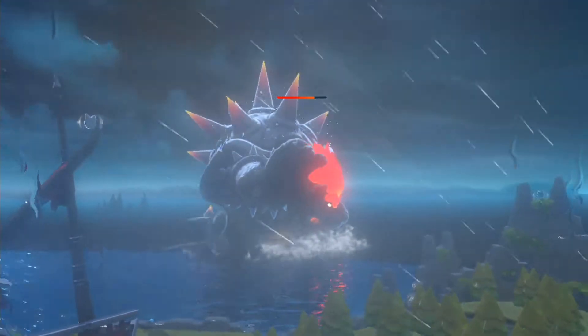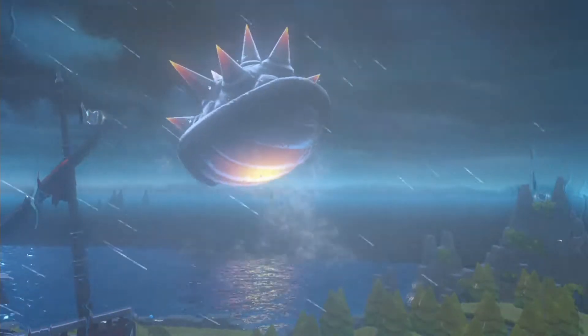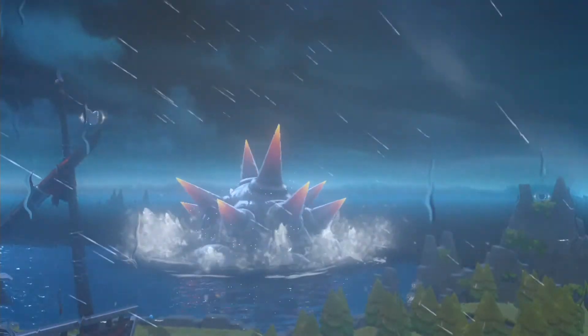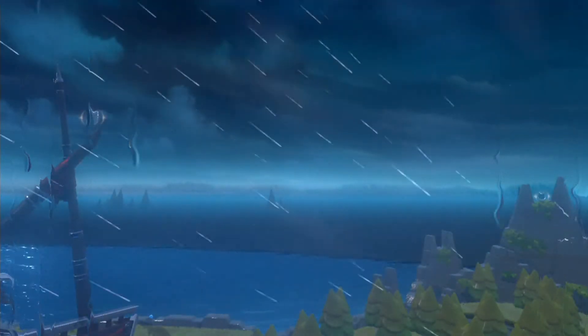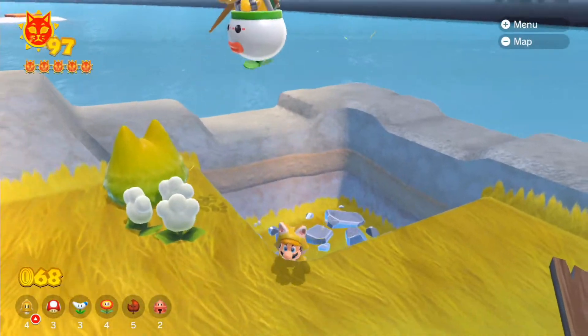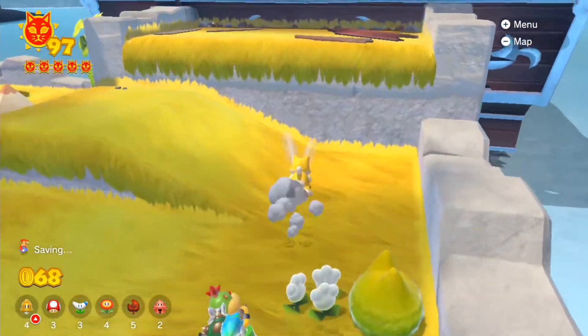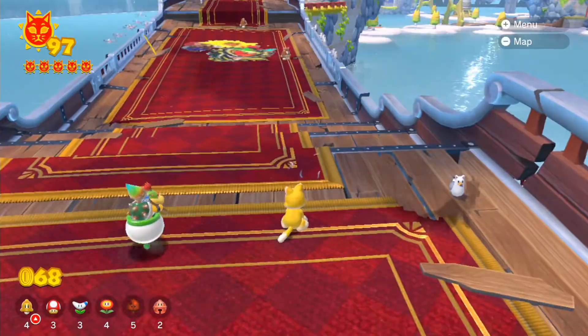Hopefully we'll obtain the 97th cat shine, and I believe that pretty much concludes the rest of Pure Steppe Island, so we are done with that particular location completely. There might still be some more missions to go through — I believe we've only got about three more cat shines to go, and the majority of them is going to be on the third portion of the lap cats.